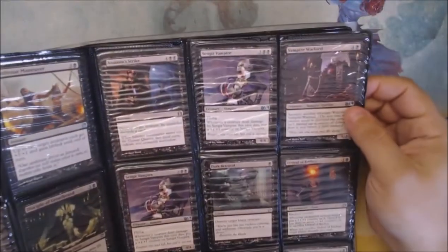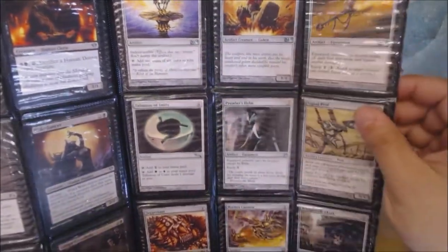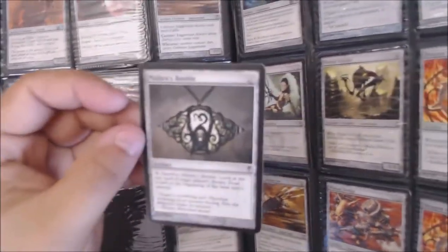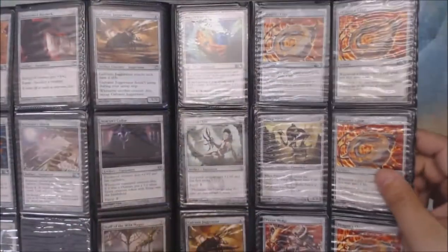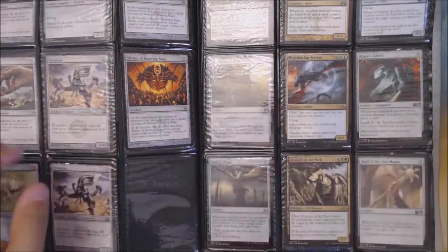Another Mana Weft Sliver. A lot of Sengir Vampires in here. Darksteel Ingot - not bad. Whisper Silk Cloak's okay, I guess. Talisman of Unity - most of the Talismans are alright, that's probably one of the less valuable ones. Mishra's Bauble! A little bit beat up, but hey - Mishra's Bauble. Nice. Foil Dragon's Claw. Some Shrines - another copy. There's two of them. They are well played, but there are two. That's pretty awesome.